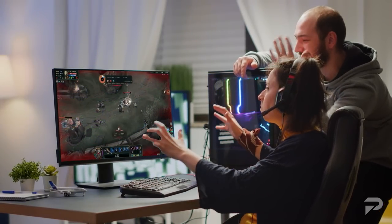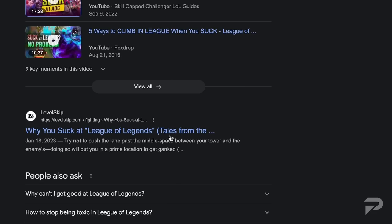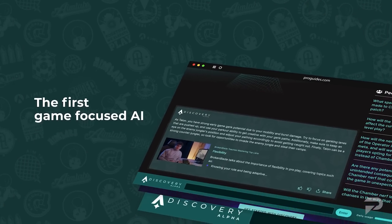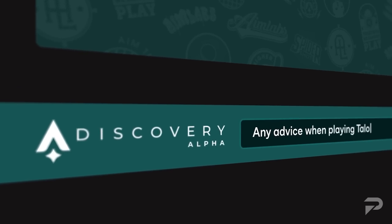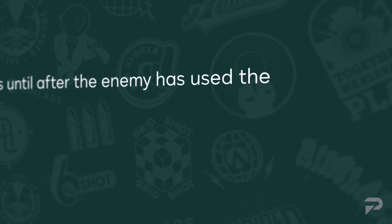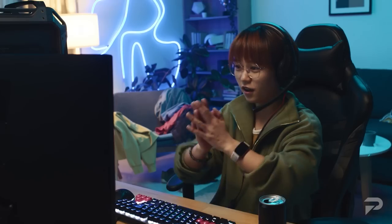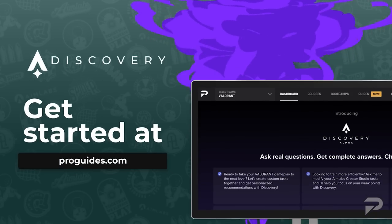Have you ever asked yourself after a bad game, what am I missing? Or sought help from impatient friends? Or browsed desperately for answers that only bring up more questions? Your self-doubting days are over with Discovery, the first game-focused AI. Discovery is trained on the world's leading esports athletes to be your everyday personal coach. It can help you improve your gameplay by giving you tips and strategies to take your game to the next level. Get started at proguides.com.